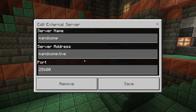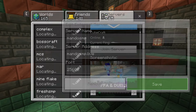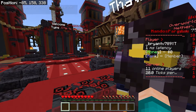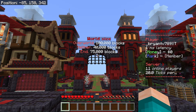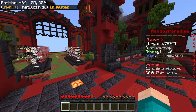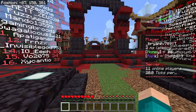Next up, we have MandoSMP. The IP to the server is MandoSMP.live and the port is 25600. When you load into this server, you will be greeted by this awesome looking lobby. It has a really cool red theme and it will tell you the world size — the overworld is 100,000 blocks, the nether is 40,000 and the end is 75,000. There are a bunch of crates everywhere and leaderboards as well, so if you grind on this server, you can definitely make your way onto the leaderboards.